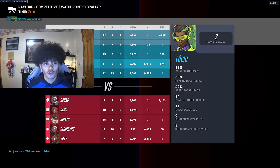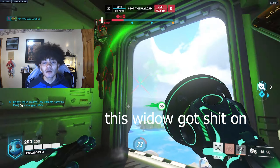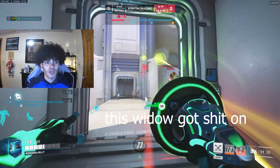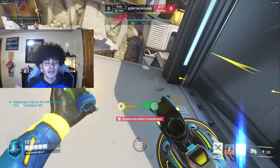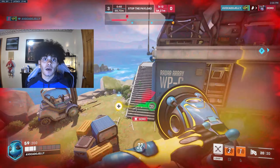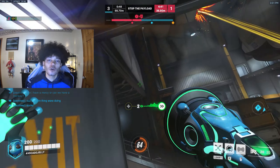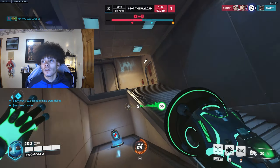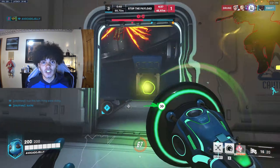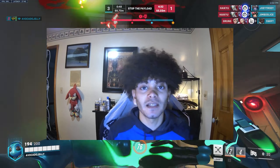Speed Amp can also be used aggressively. It depends on your team composition — if you have a Reaper and a Ramattra, you want to speed them in so they can deal damage. Or if somebody is really getting pressured and needs to escape, speed them out. I see too many low-elo Lucio players using heal when they really need to be speeding someone out of a bad situation. Know when to speed somebody out — it's ten times better than healing in those moments.